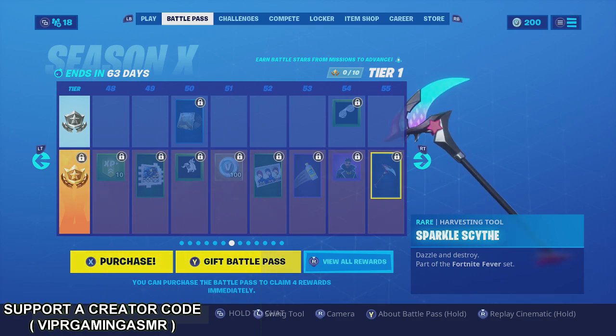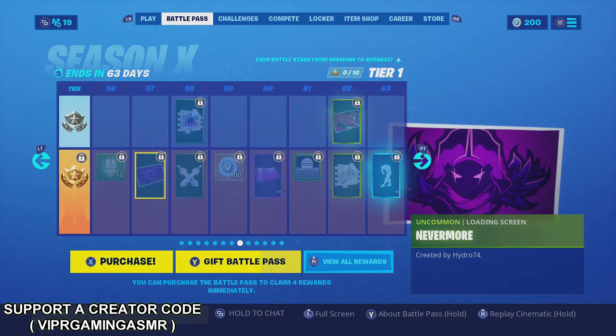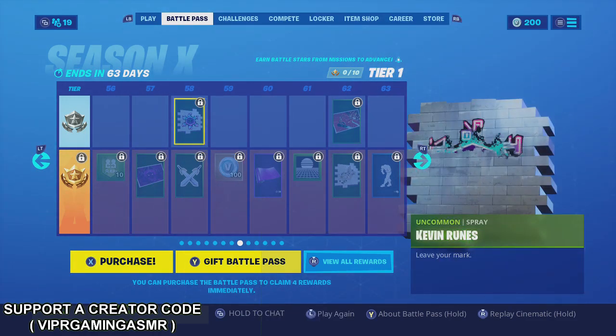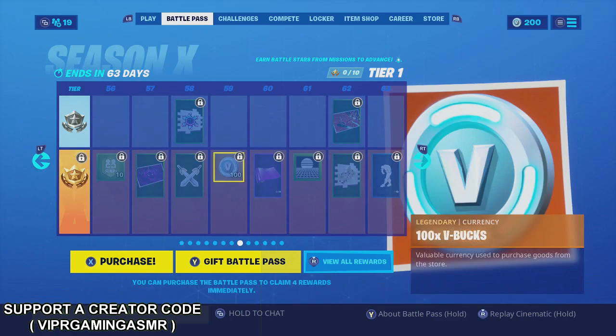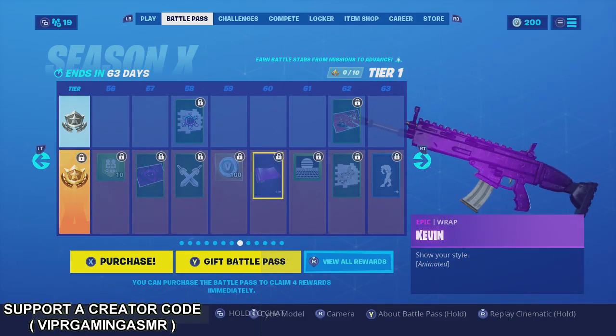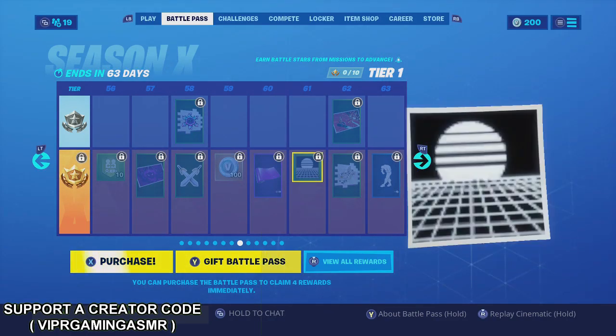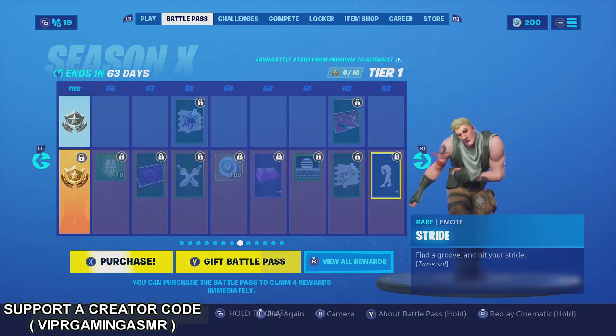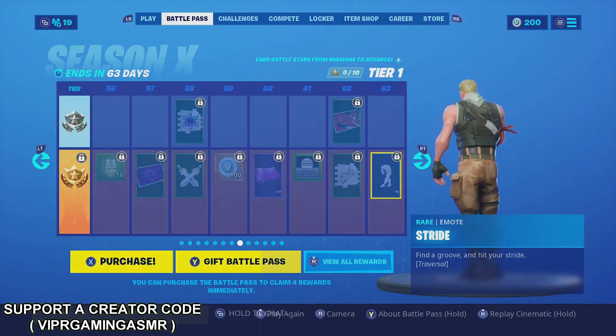Sparkle Scythe — oh that's dope, that's really dope. What else we got? Cross Swords — okay, that's alright. Kiffin — that's pretty cool, even though it's just the basic purple. What is this? Stride — oh that's pretty cool.